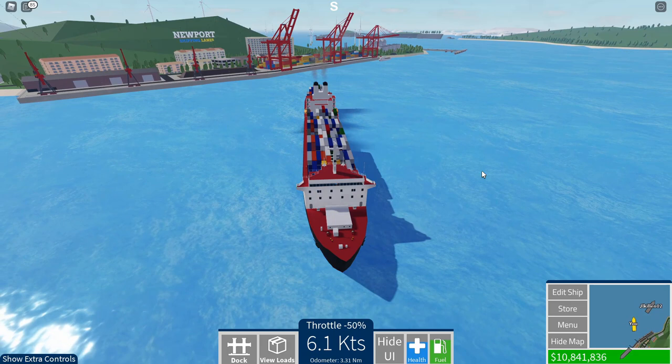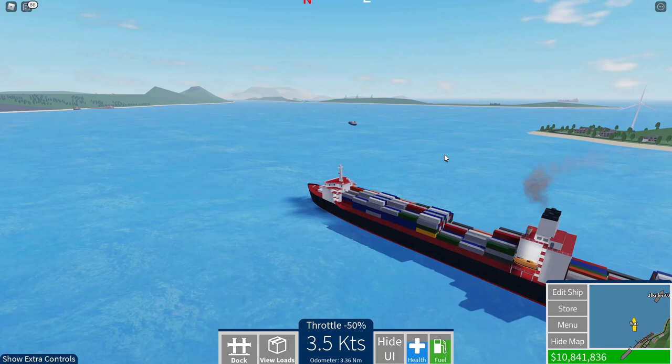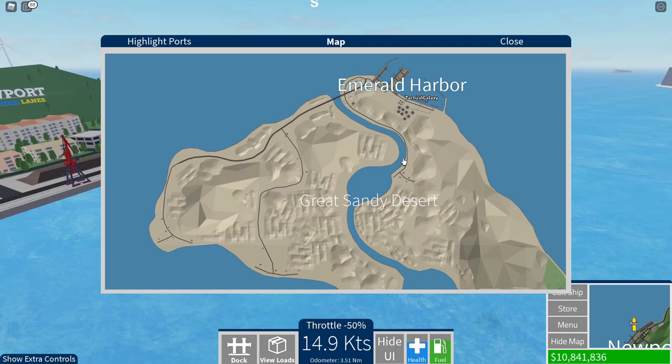We're gonna dock up here because we gotta unload our cargo. I'm assuming you're just sailing off in that direction? Yeah, I'm having to head to Emerald Harbor for this one. Let me take a look at where that is — to the very north. Wow, hold on. That is a new piece of land I have not seen before. I do not remember that from the last version of the game I played, so that's cool. There's actually some new land there, so we'll check that out as well in this video.